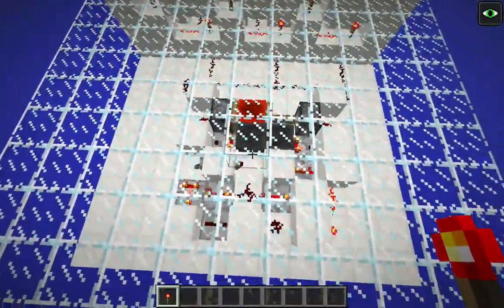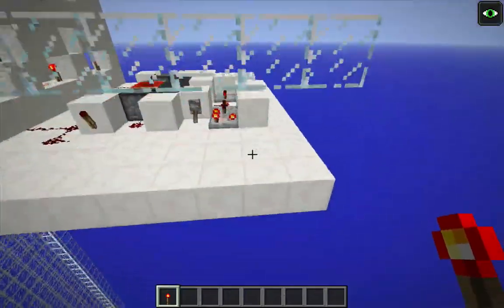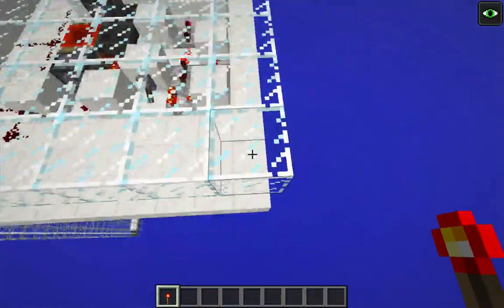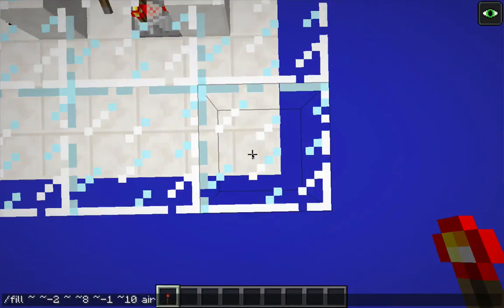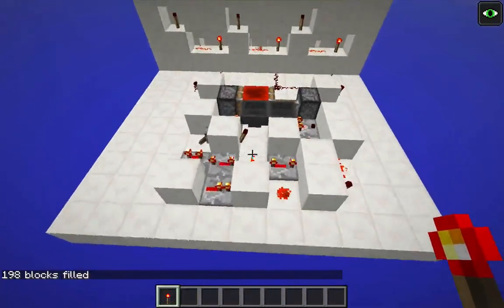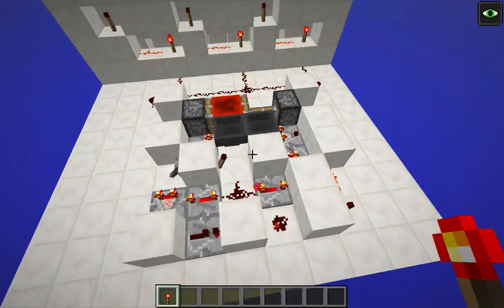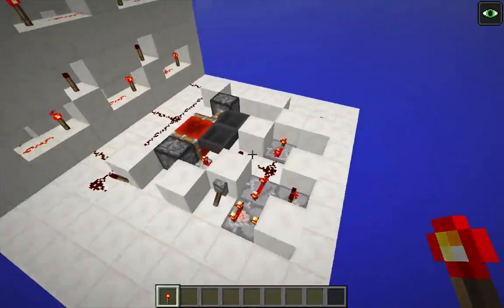I thought I might be able to improve that up to about 90 percent of Exuma's farm, so I designed this clock over here. I want to talk about this for a moment. Right now it's covered with barrier blocks topped with glass to prevent mob spawning — let me get rid of that. This here is something I refer to as an interference clock. It's actually two clocks where one clock is interfering with the operation of the other in order to provide a different effect.